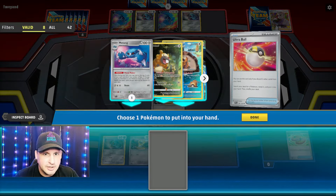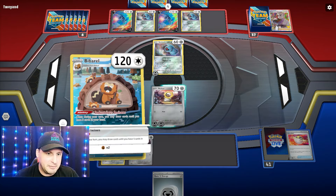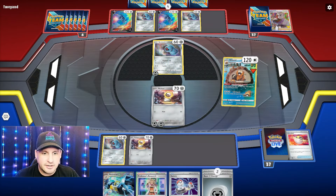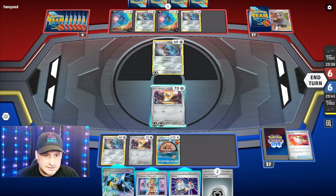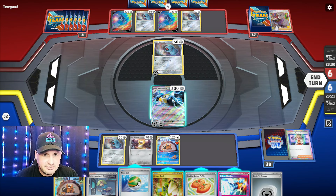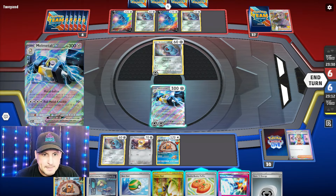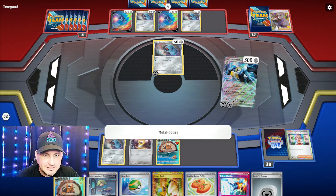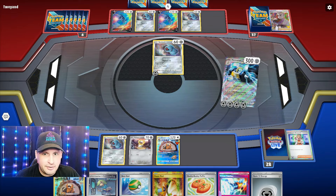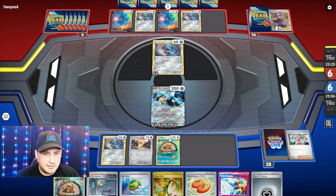We can Ultra Ball for the Bidoof, get what we can, attach energy, and just hope for the best. They Ultra Balled away a card. I figured we're gonna find out which one's better — 300 HP or Star Chronos. They're playing it, not fair because I haven't played this deck that much. They got a double Beldum, and of course their last card is Research. They've got a double Dialga, triple Beldum. I can't believe we only have what we have — we prized two Beldums.